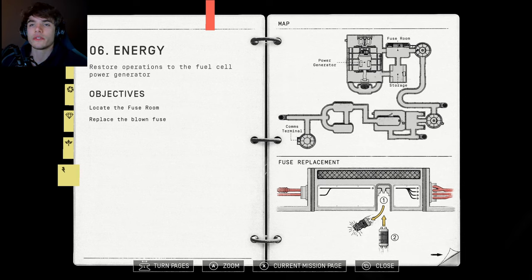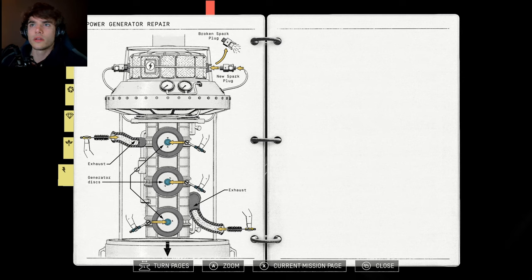Okay, so we need to locate the fuse room first. And then we need to replace the blown fuse. I guess that's all that you do. I think we are currently in the bottom left, so we're at the comms terminal, because it looks like there was only one way out of here. And the fuse room is all the way up top. We're going to have to find a fuse and then go ahead and replace it in the fuse room.